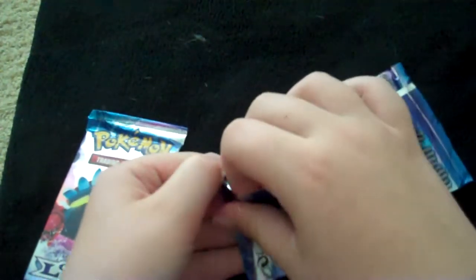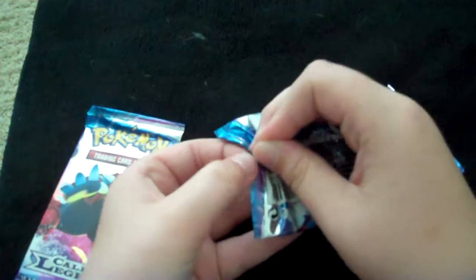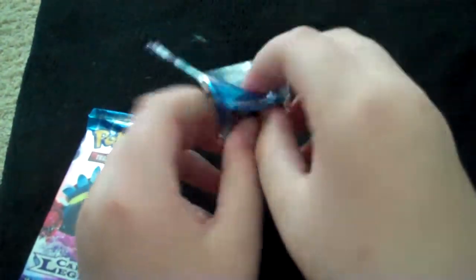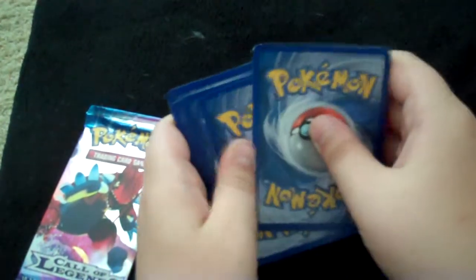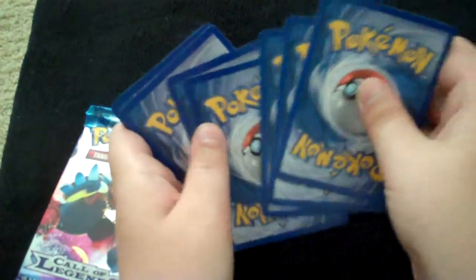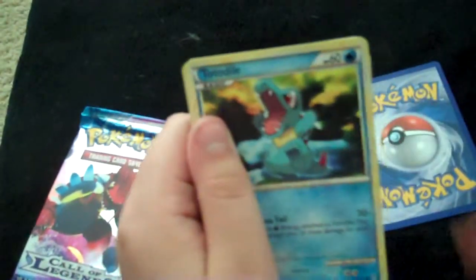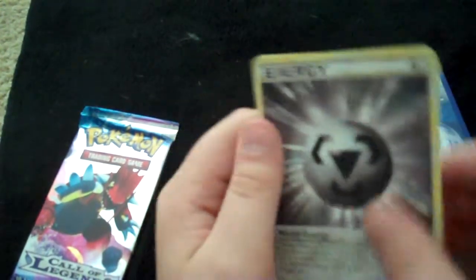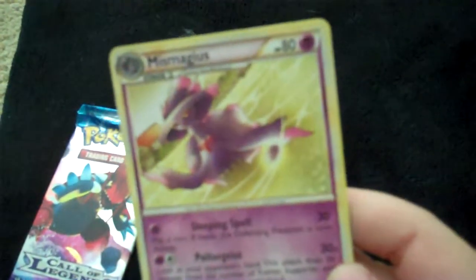And now we have a Call of Legends. I have a Houndour, Totodile, Pineckel, Clefairy, Mawile, Metal Energy, Special Energy cards, and Magby. And a Riolu. We have a Teddy Ursa and a Miss Magius.